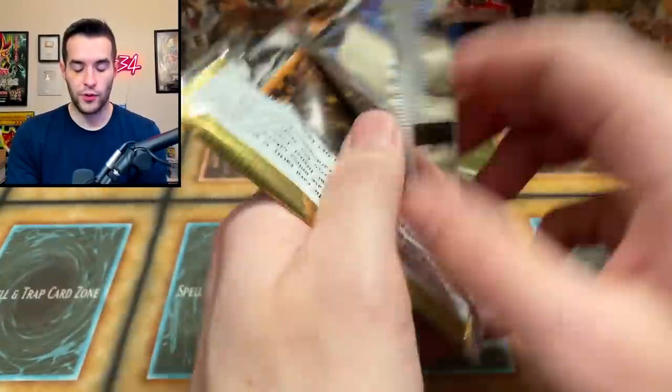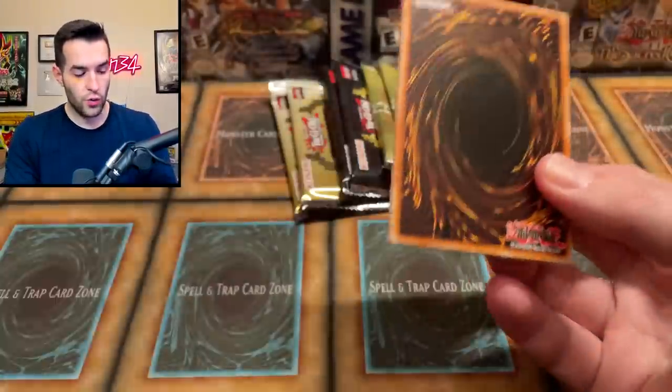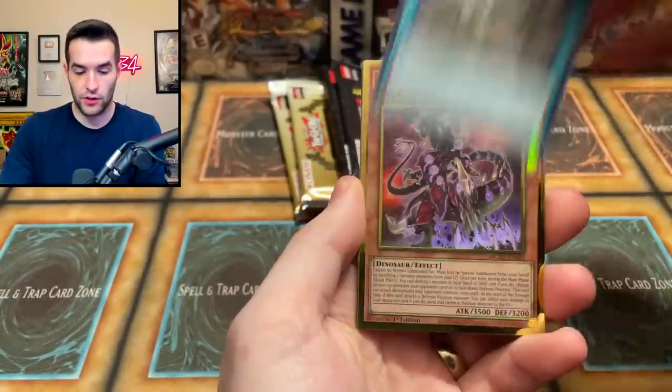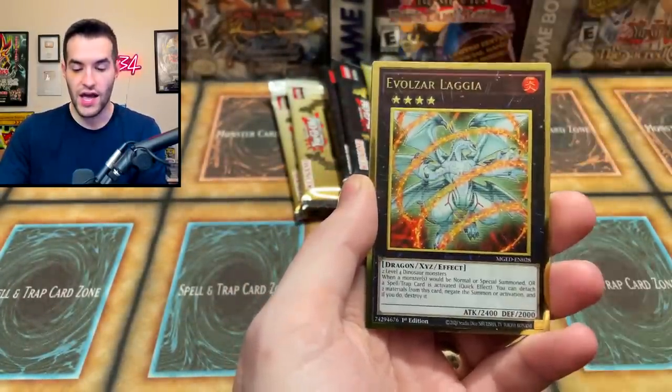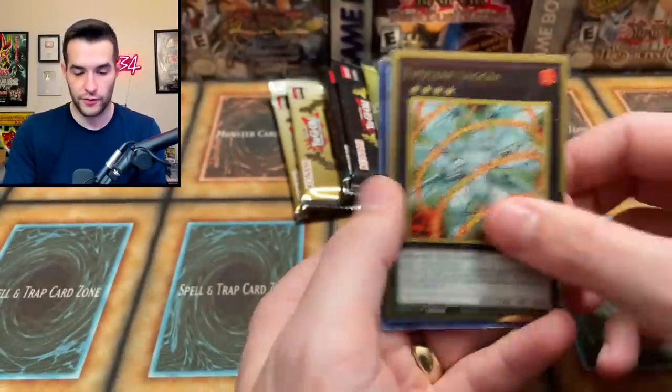Maximum Gold Eldorado — what can we pull? Will it be Access Code? Lost World, Ultimate Conductor Tyranno, Number 2, Evilswarm Logia — that was a Ruxin Special by the way — and then Firewall Dragon and Giant Rex. Dude, this is the Dino set, literally all the dino cards are in here.